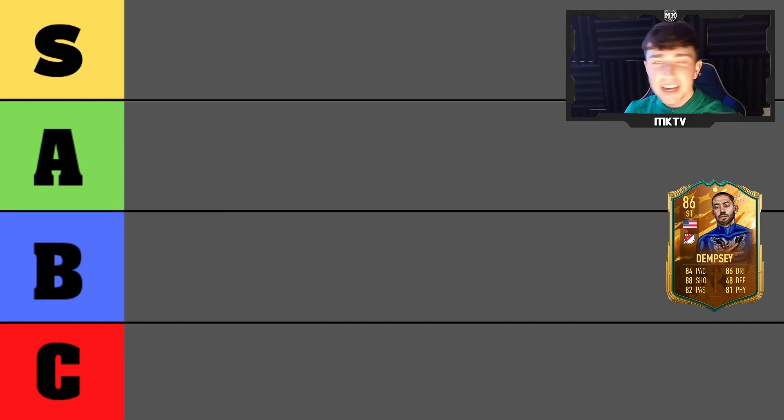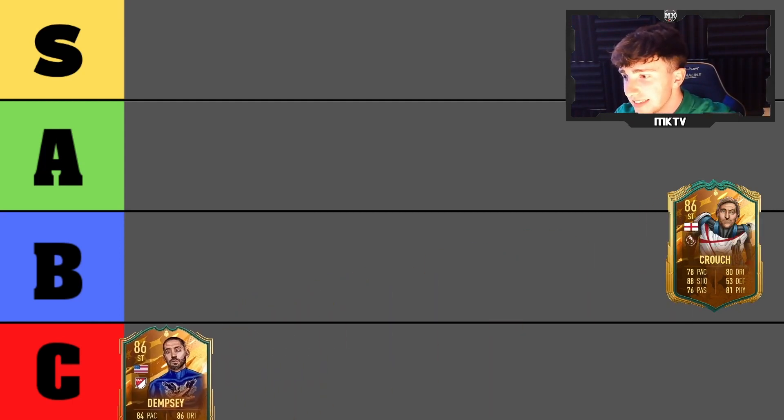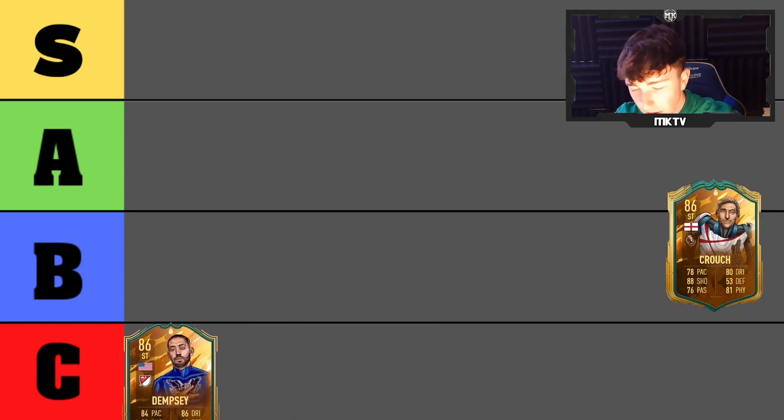Let's get straight into the first one. First off we're going to be starting with Clint Dempsey. Don't get me wrong, this card is decent and looks good on paper. He is somewhat usable, but for World Cup Heroes I would say this guy is going to be C tier — he's not the best, and he's very cheap which is probably the reason.